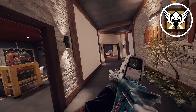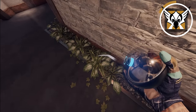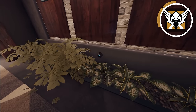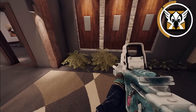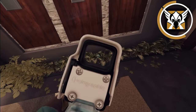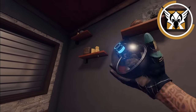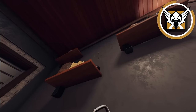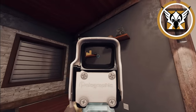As Valkyrie, you can bounce your valk cams off other valk cams to get them into spots you normally can't. When you throw a valk cam directly into a plant it breaks, but if you throw one nearby and bounce your other valk cam off it, it lands in the plant without breaking. You can also use this to get valk cams on top of things you otherwise couldn't reach.